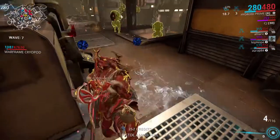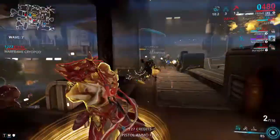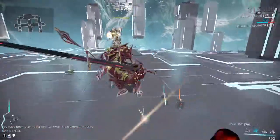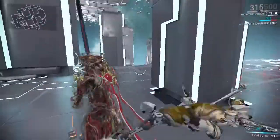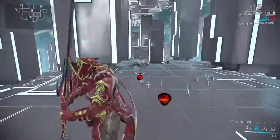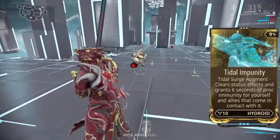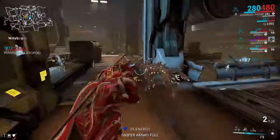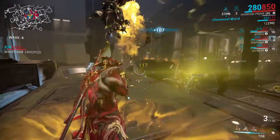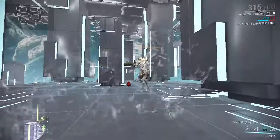Efficiency is also a good idea for basically all of his abilities, since you'll be using them constantly — they're just so much fun. His second ability is Tidal Surge: Hydroid turns into a wave and hurls forward. It's useful for maneuverability, affected by strength for damage and range for how far you travel. The augment is called Tidal Impunity, which clears status effects and grants 6 seconds of proc immunity for yourself and allies that come into contact with the surge. His third ability is Undertow, which Hydroid is famous for — he literally turns into a puddle and drowns enemies in it.